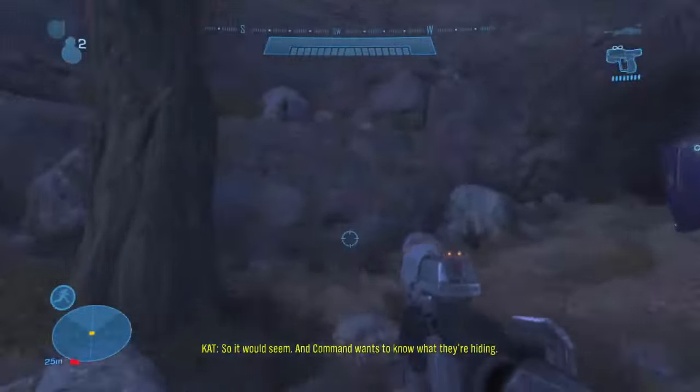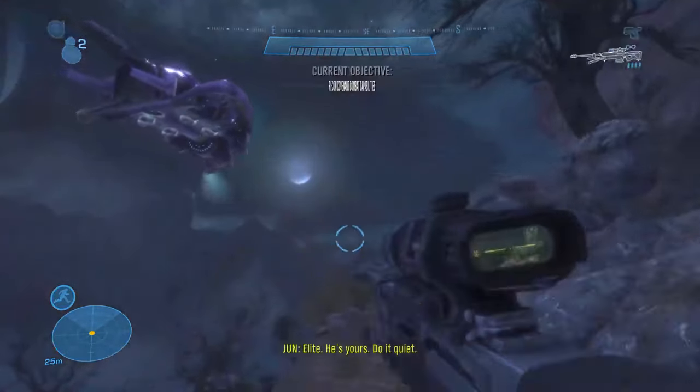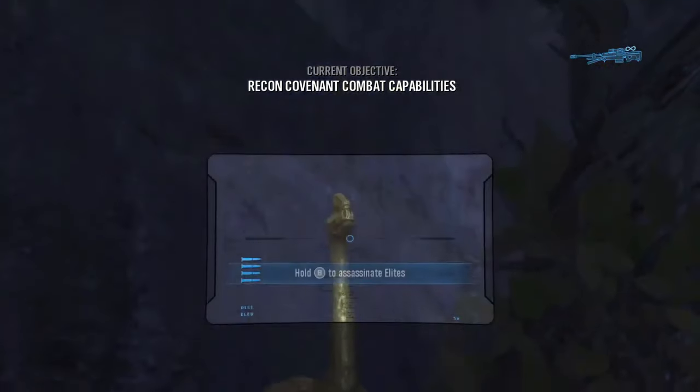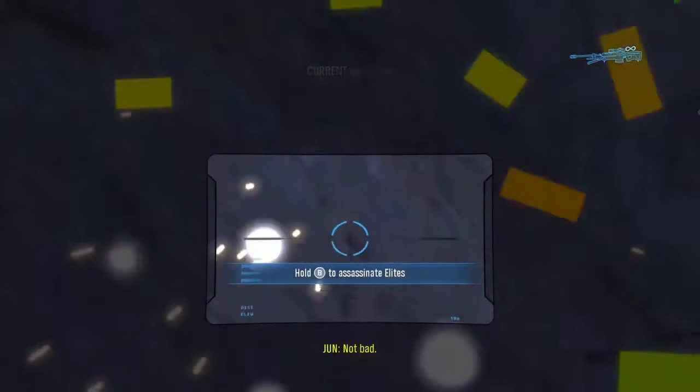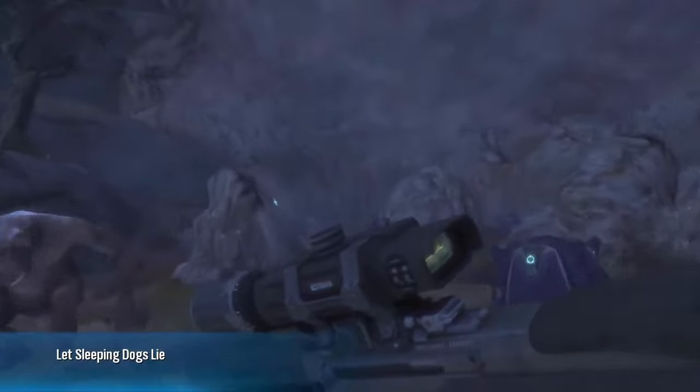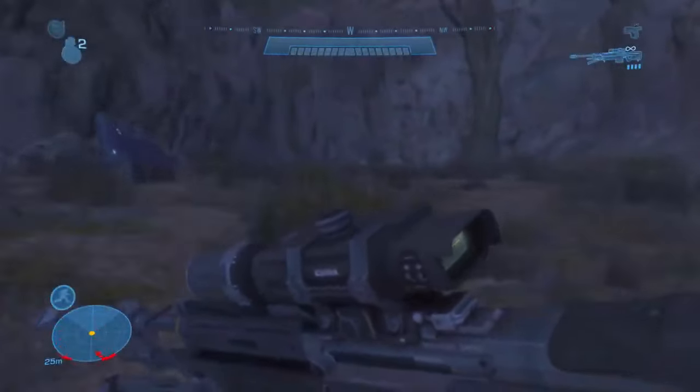The first one on Nightfall is located at the very beginning of the level. Numbers two and three you'll both find on Rally Point Bravo. The second one is located in the area where you find the Ghota.